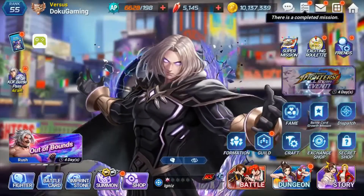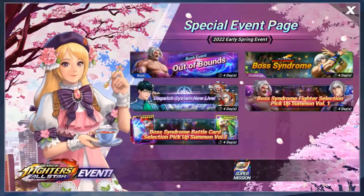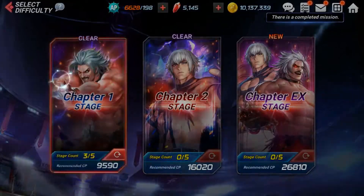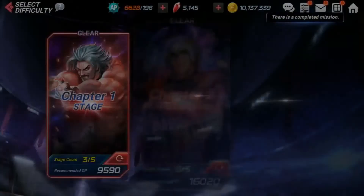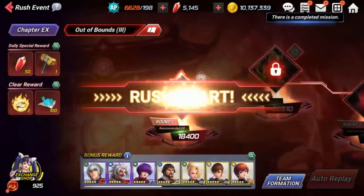Rush Dungeon gets you 50 gems a day, and the last stage gives you another 50 gems a day.